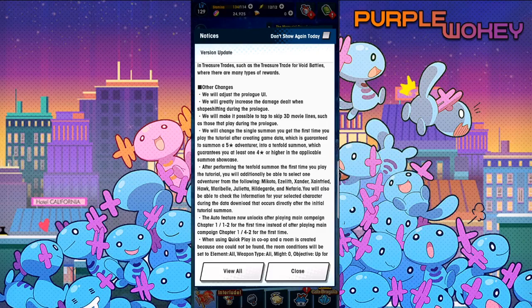In the new tutorial after the 26th, you'll do a summon and then get to pick either Makoto, Ezelef, Xander, Zanfried, Hawk, Maribel, Julieta, Hildegard, or Nefaria. That means Lily is no longer on the banner, and neither is Luis. Lily is kind of a big deal because she's really good, but I digress.